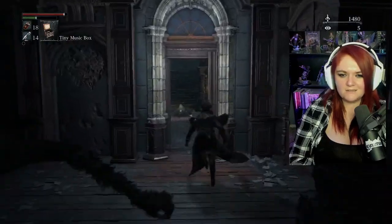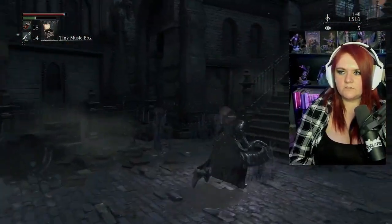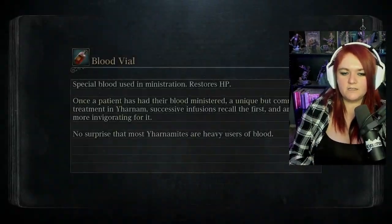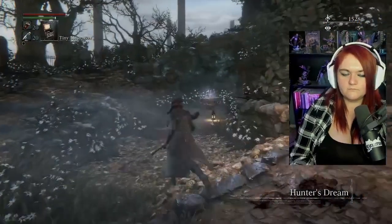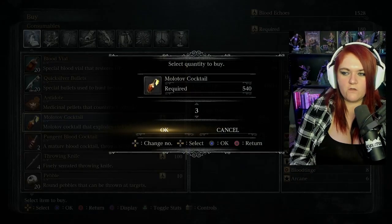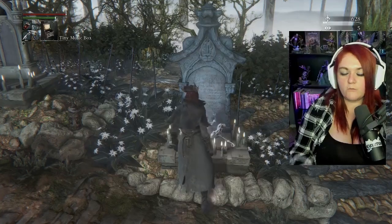Father Gascoigne — Papa Guac, Basket Gascoigne, whatever you want to call him. First and foremost, let's see if we can get a little more life. We're not too worried — we're doing good damage, we've got a decent amount of stamina, and we were able to take out the Cleric Beast without too much hassle. We trade in blood echoes with messengers to buy items — I want to buy a couple of those, buy five because that's all I truly need at this time. We port back to Central Yharnam.